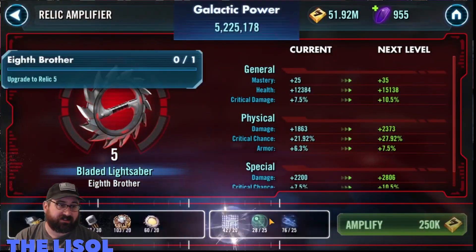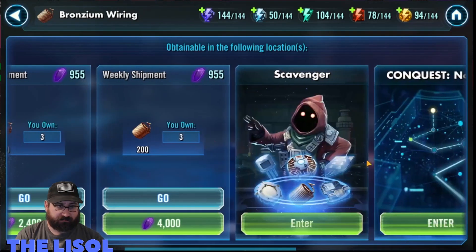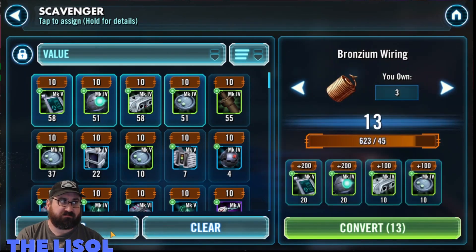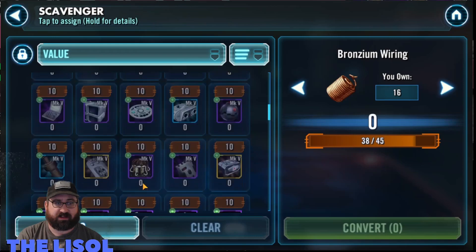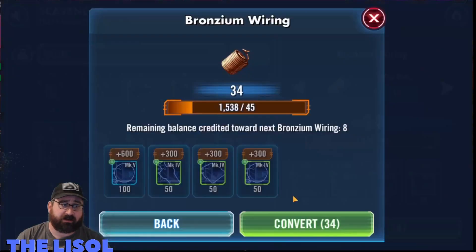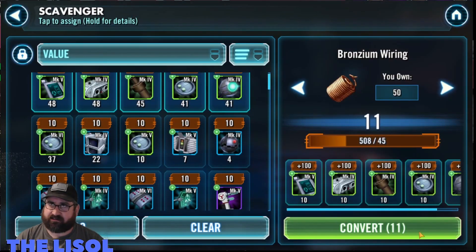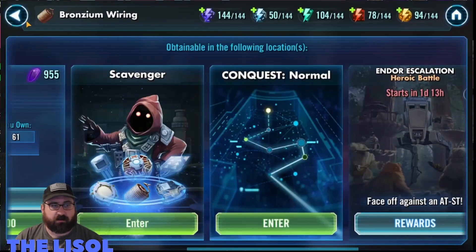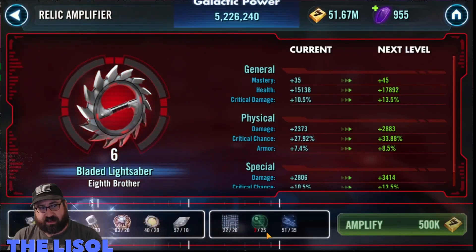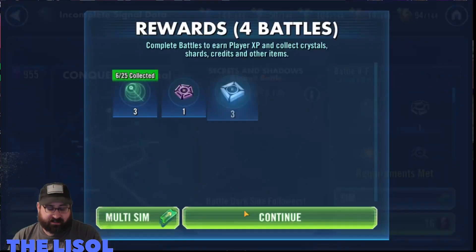I've got almost 350 speed on Seventh Sister. My Eighth Brother and Fifth Brother are something like 335 to 340. Grand Inquisitor is in the 315 to 320 range, and Eighth Brother is in the 320 to 325 range — they're doing pretty good and they're going to get this mission done. I do a slightly different turn order than most people; most people go Seventh, Fifth, GI, Eighth, but I go Seventh, Fifth, Eighth, GI.